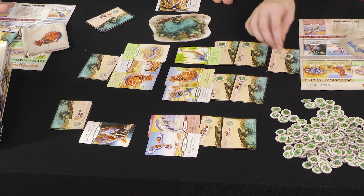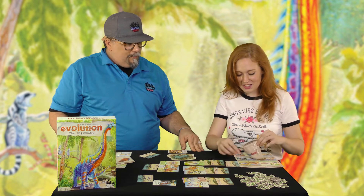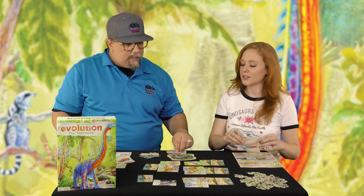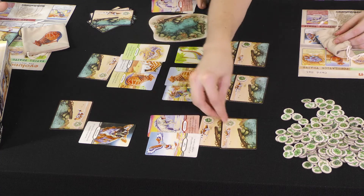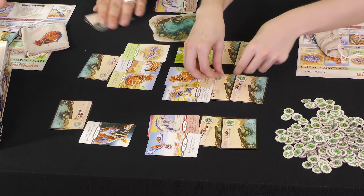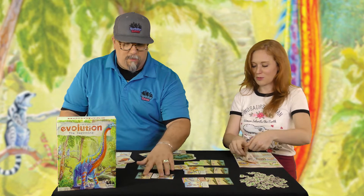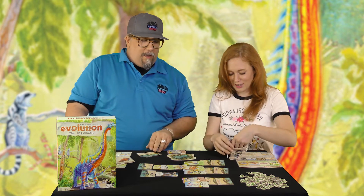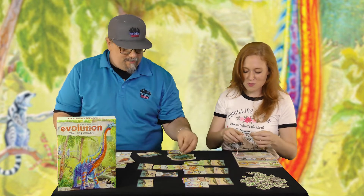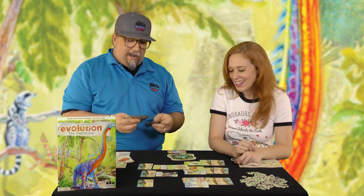You get to eat that food. The population that was eaten goes to the discard pile, and you get two food for eating it. Now it's the end of the turn — collect all of your food. And then let me just say — I've named every single one of my small evolutionary children here. They're going to make it big. No meteors or natural disasters will kill them all. Thank goodness in this version we do not have that available.